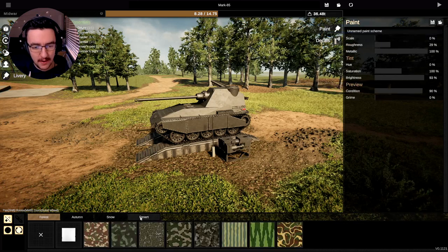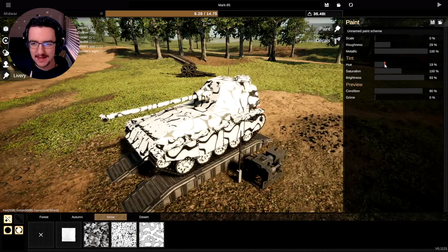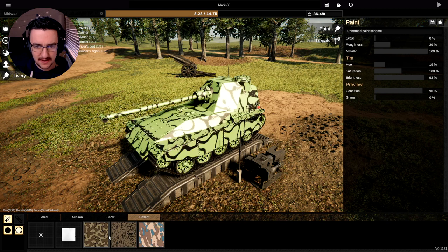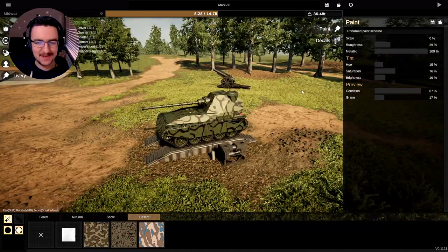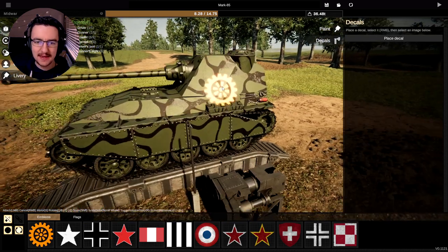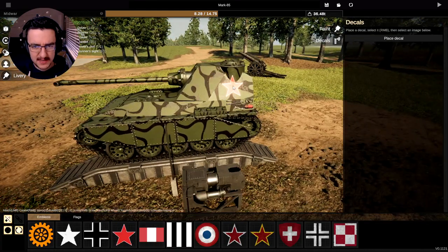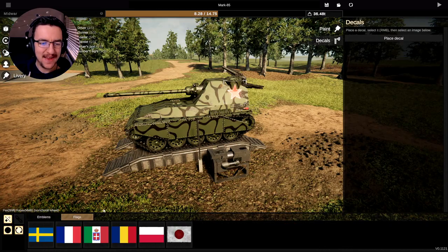Livery: we're going to go with this one and change it to be green. Let's try desert — maybe this one, because it starts off desert-y but then we can make it like this. Saturation quite high, brightness down. That actually looks pretty good. Condition lower, grime quite a bit. We're going to roll with that. Decals: I want to say Russian — so we're going to make it Russian, and we'll have the star on the side just like so, same on the other side. Flags: we can put flags on but we're not going to.